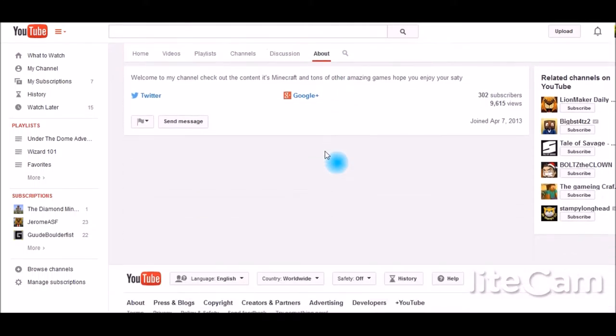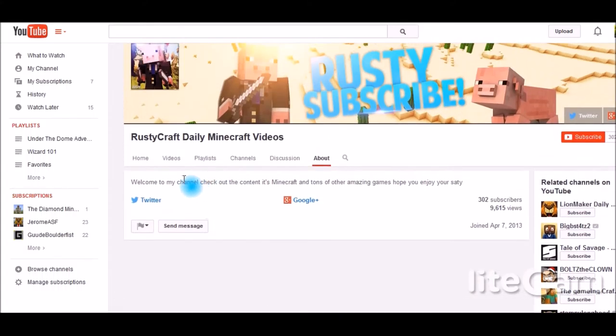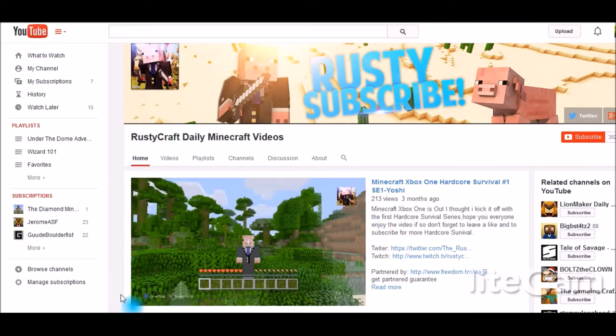Also add in the YouTubers that you follow, because people will know that your content is going to be based on similar stuff. You could also add a little bit more to your about page, because that's where everybody can learn about you and right now they're not going to learn much. Add some more links — like partnership links, websites, stores, and everything.